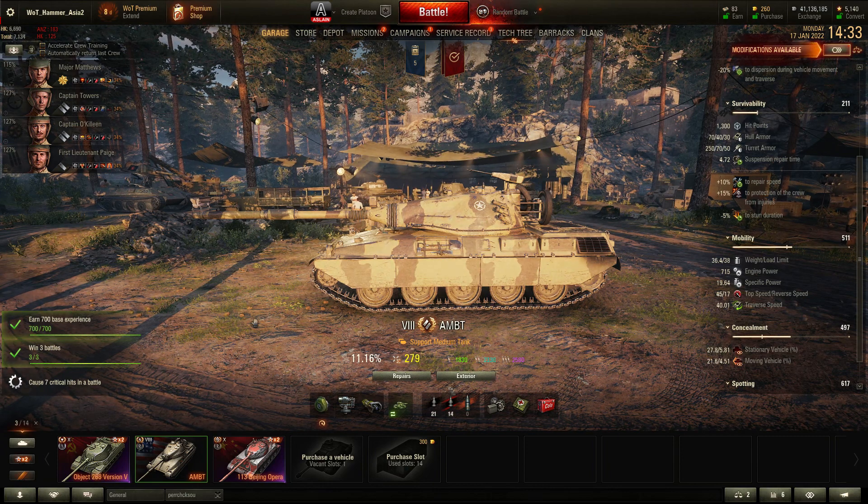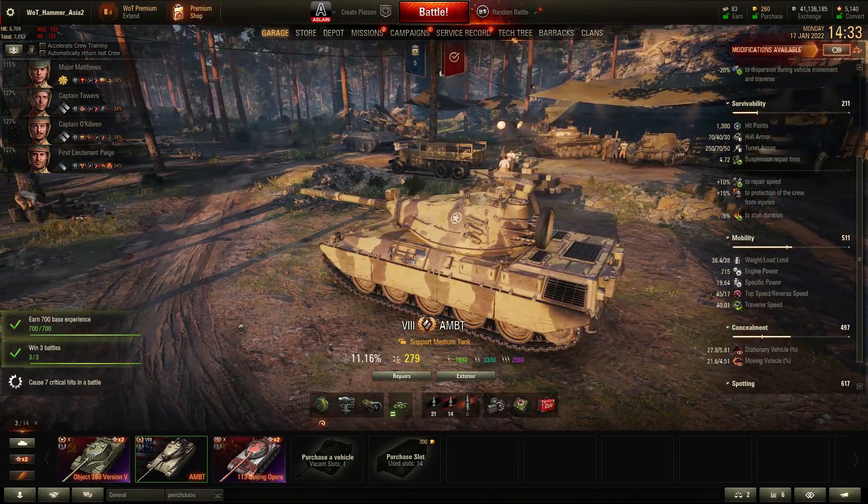On the positives, probably the ammunition. Standard pen is 215 and premium pen is 278. You get APCR as premium as well, which is good, and a nice shell velocity of 1492. View range also is not bad — 380 is the base — so you've got the potential for decent spotting. It is called a support medium tank, but we haven't really found many applications for it in that role.